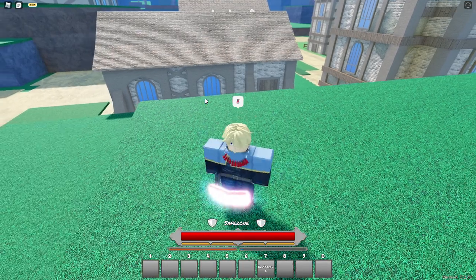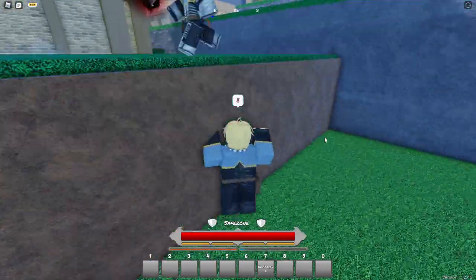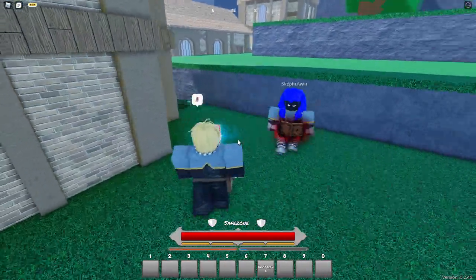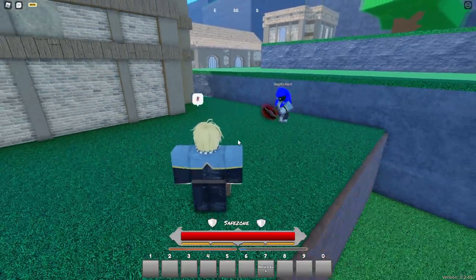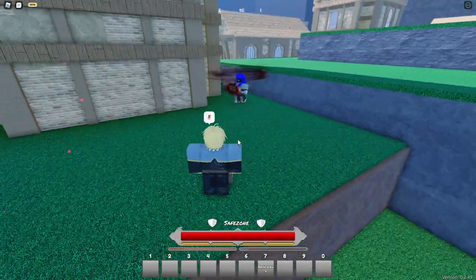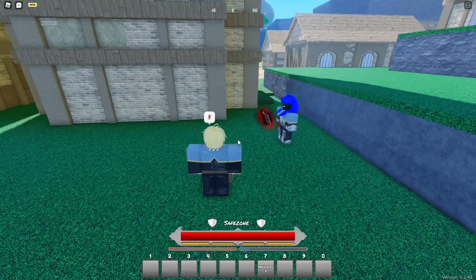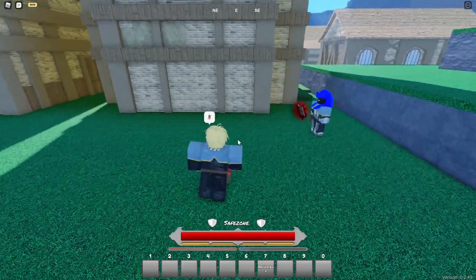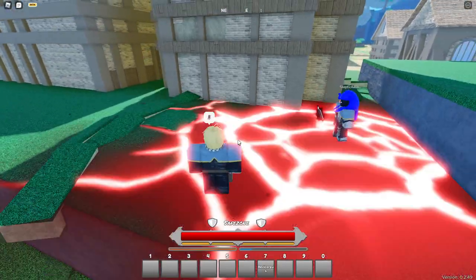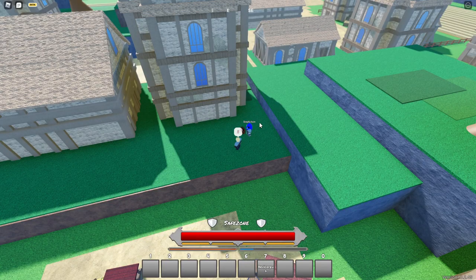I've got my friend Arwen here for the anti-magic showcase. So we're going over anti-magic right now - the first skill is pretty buggy; earlier he used it and got kicked for apparently speed hacking. Let's go ahead and see the second skill, which is called Black Hurricane - it's a big AOE around him.